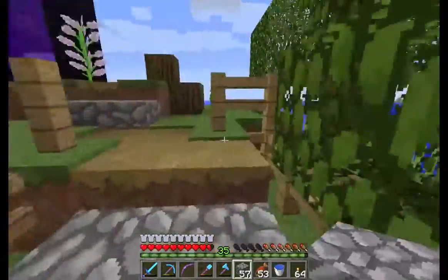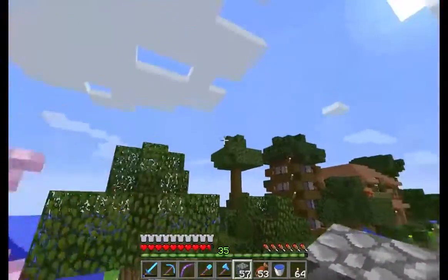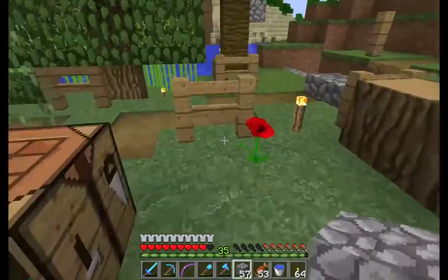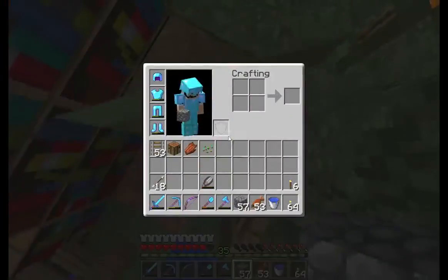A couple of things to note before we get started - I have worked in this area a lot. It's basically almost finished now. You've got paths up here with cobblestone, loads of trees everywhere. I'm not so sure about the height, I probably need to sort that out. I've also got my animal pen area which I want to kind of build a room for.